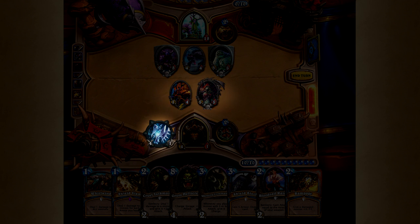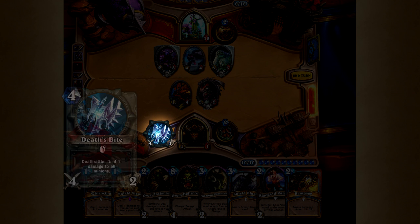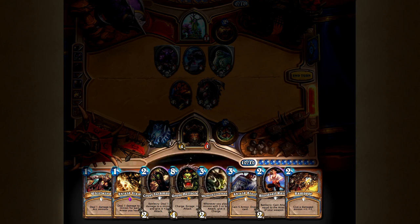Garrosh has an Armorsmith that lets him gain 1 armor every time a friendly minion takes damage, and Sylvanas Windrunner that lets him steal an enemy minion when she dies. In addition, he has also equipped a weapon, Deathspite, with 1 charge left that deals 1 damage to all minions when it is used up.